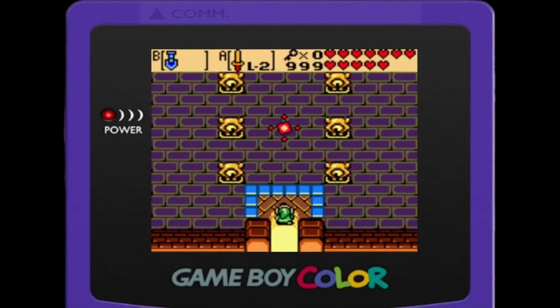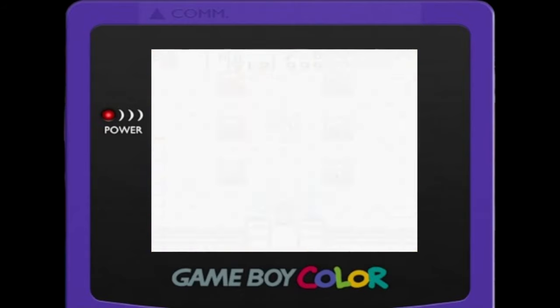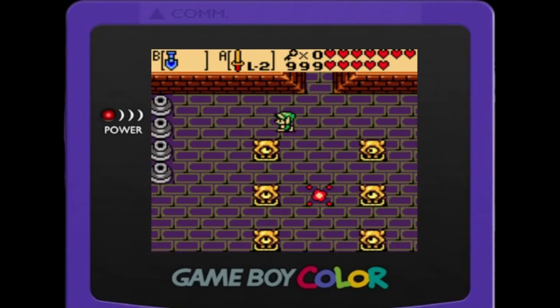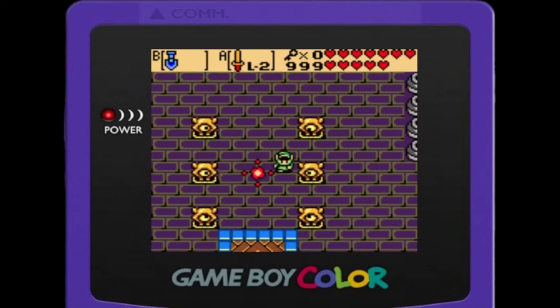I reckon I've done a fair amount — I've got most of the hearts, looks like I'm two short. 999 Rupees, Level 2 sword. There's the map, and the inventory: Level 2 shield, Level 2 power gloves, seed satchel, another satchel. I don't remember much of this game but it looks like I'm in a dungeon, probably towards the end. I loved doing the puzzles, the dungeons, and the little animal companions.